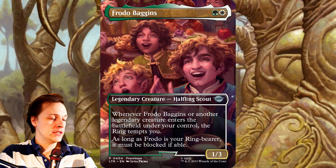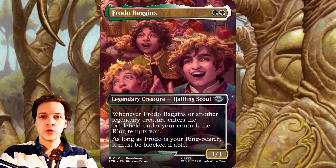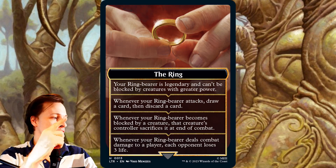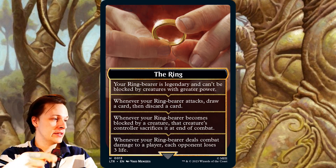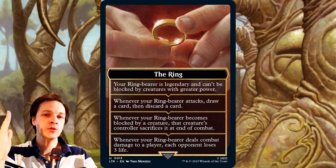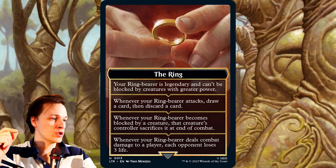Whenever Frodo Baggins or another Legendary Creature enters the battlefield under your control, the ring tempts you. And as long as Frodo is your ring bearer — he has to be the ring bearer, it's Frodo after all — he must be blocked if able. So he comes with another set of abilities via the ring emblem. Whenever you get the ring tempts you, you start gaining abilities. The first time grants ability one, the second time the next ability, and so forth, up to four total. Additionally, whenever the ring tempts you, you may connect the ring to one of your creatures. Your ring bearer becomes a legendary creature and can't be blocked by creatures with greater power.